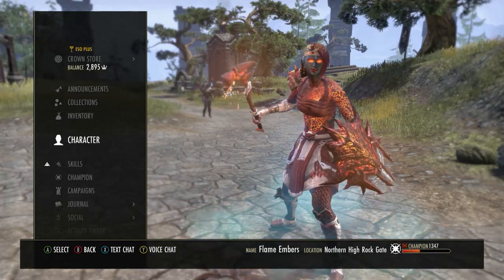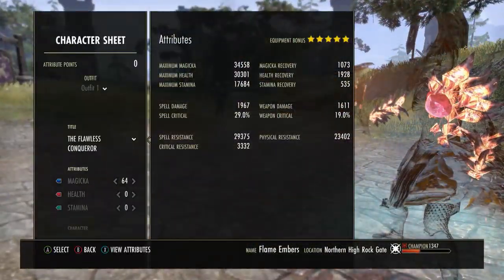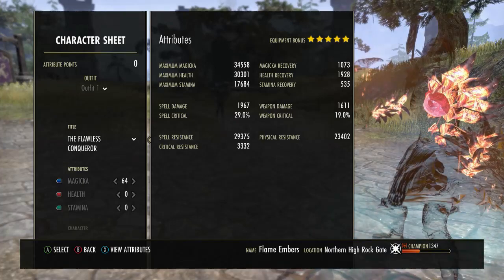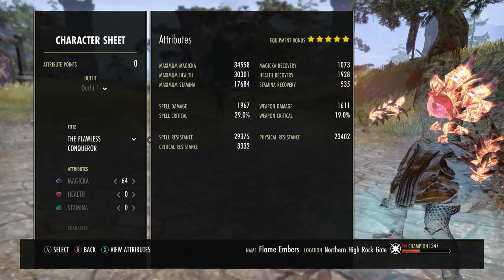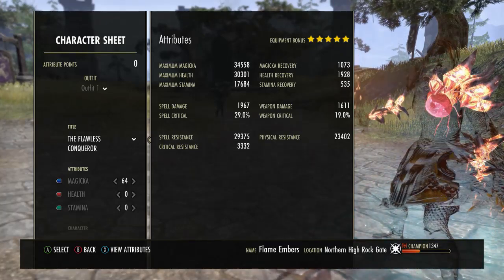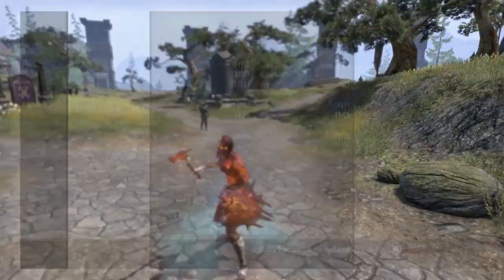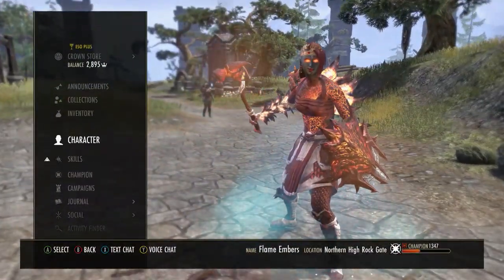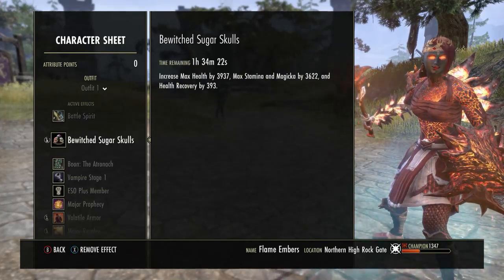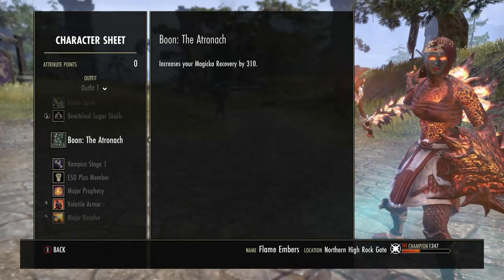Let's start with our character sheet. You're going to notice it's not the most flashy character sheet. We're getting about 1,900 spell damage back bar, maybe about 1,700 if you don't use Nurn Honed. Crit doesn't matter. Mag is 34k. Notice mag recovery is a little on the low side, but health recovery is a little on the high. Crit Resist is pretty high, Spell Resist and Physical Resist are both pretty strong. We are a Breton, running all Mag into our attributes with Tri-Food — Sugar Skulls preferably — especially for that bit of health recovery push. We are a Vampire; that is important to note. You don't have to be, but I recommend it. Atronach Mundus for a bit more sustain.